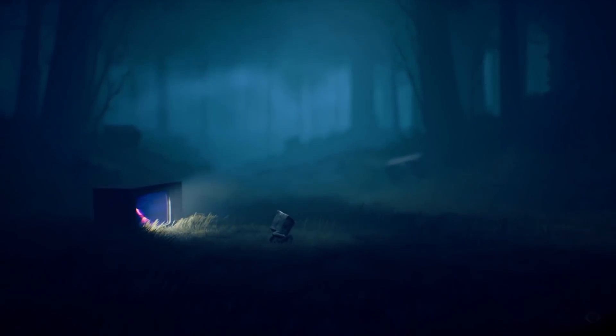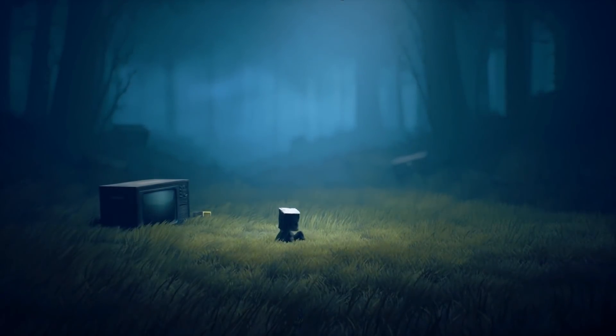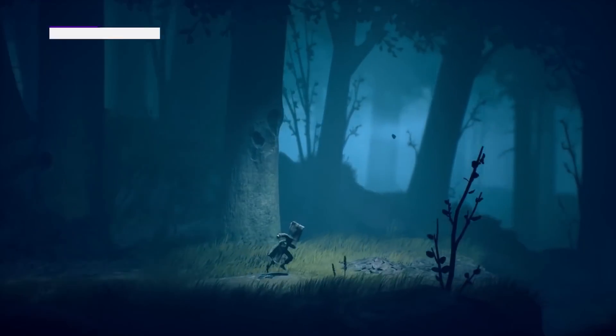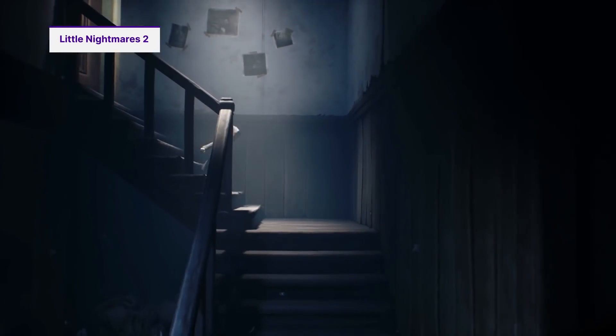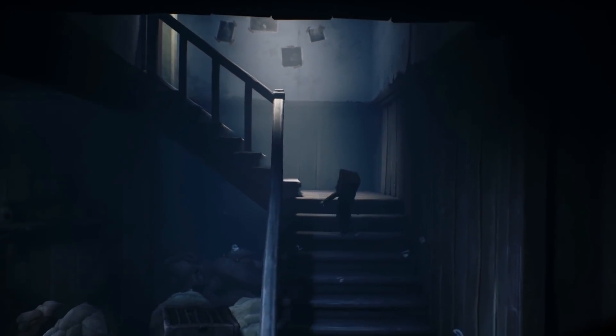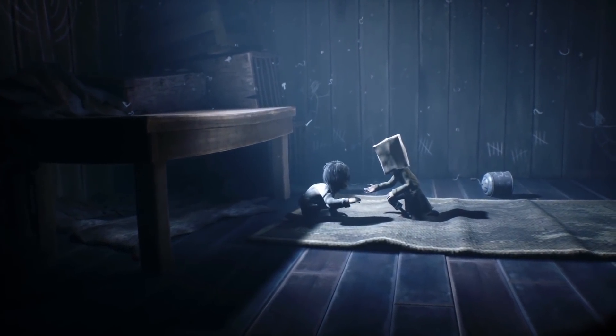This particular tale puts you in control of Mono, a diminutive figure who adorns his head with a paper bag — an oddly cute fashion statement. Where the first installment had you navigate the tight confines of a ship, this sequel introduced me to a foreboding yet equally oppressive woods. It wasn't long before I hesitantly explored the basement of an old shack to find an imprisoned child who turned out to be Six, the protagonist from the first story, minus her signature yellow raincoat.